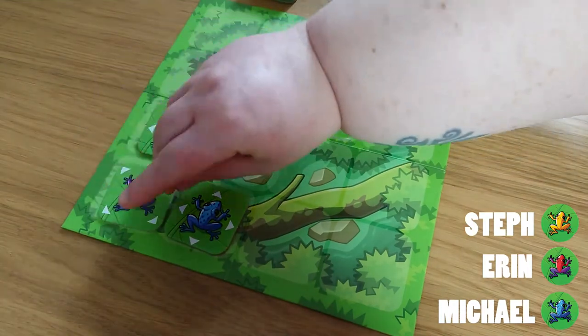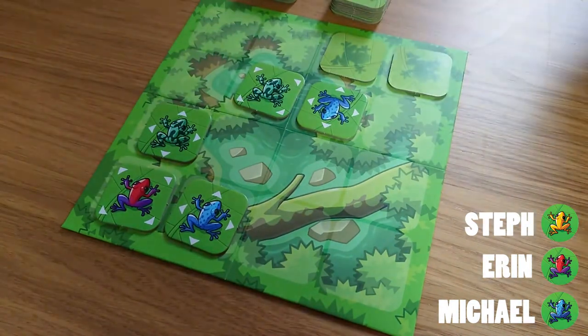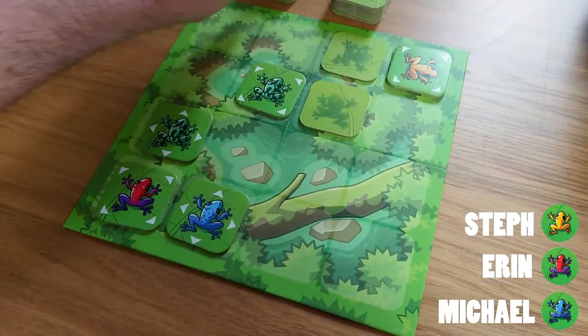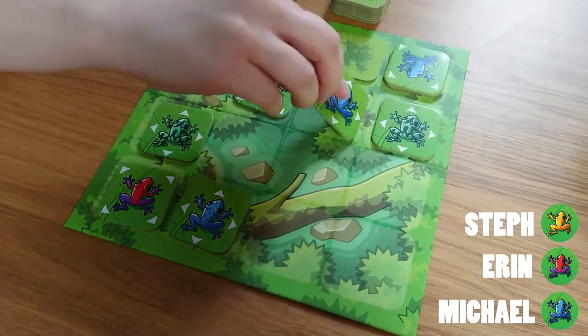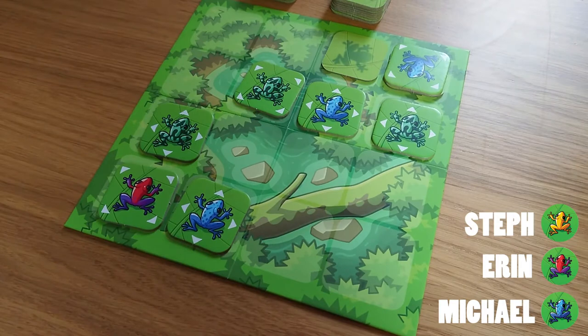Each player will start with three tiles in their hand, and on their turn they must play one of these tiles face up to the board, to any empty space or any face down tile.